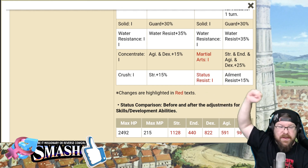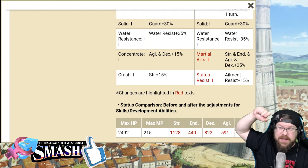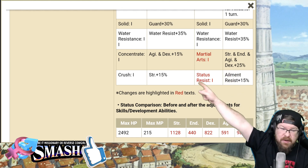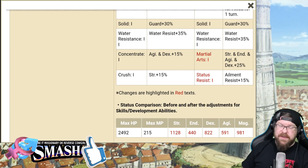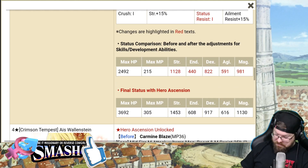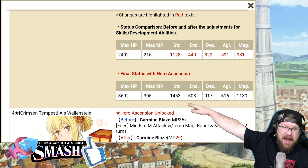Concentrate goes from Agility, Dex, and 15% up to Martial Arts, Strength, Endurance, Agility, and Dex to 25% — that's really good. And Crush becomes Status Resist. Strength 15% becomes Ammo Resist 15%. New numbers after Hero Ascension.